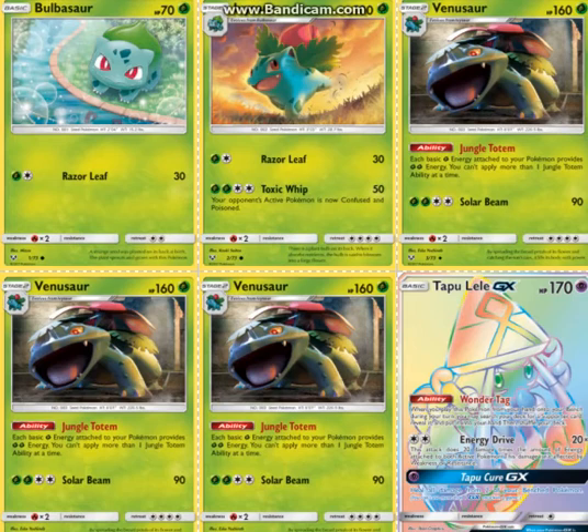The sad thing is that if you have 3 Venusaur in play, you don't get 6 Grass Energies per 1 Grass Energy you actually have — it's still only 2. So there's not a huge reason to get more than 1 in play.